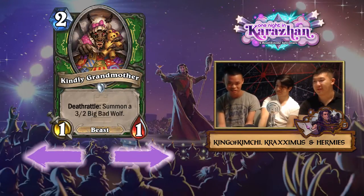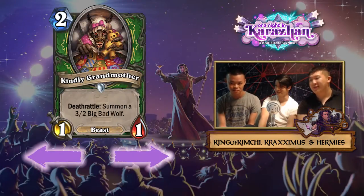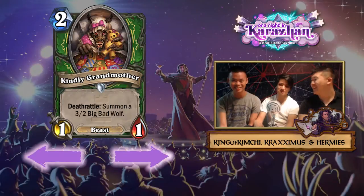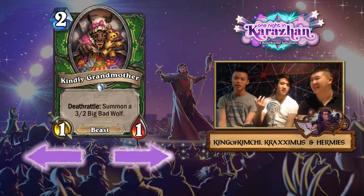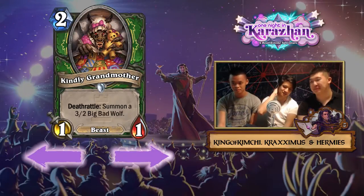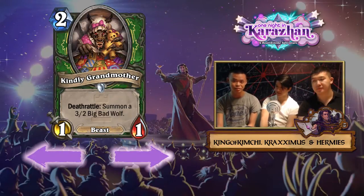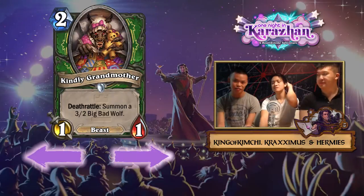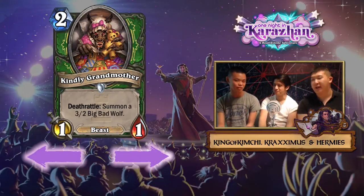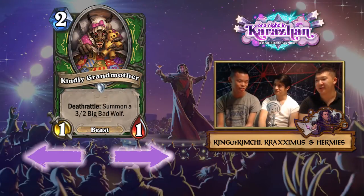This is a pretty good card - it gives Hunter more two-drop options other than Flame Juggler, Huge Toad, and King's Elekk, which they've been pigeonholed into since Whispers of the Old Gods. It even incentivizes Houndmaster back into the deck, giving you more targets. It also increases the pool of cards you can hit with Hukuran - and generally with Hukuran you want deathrattles that create minions, not things like Huge Toad. The verdict: it's pretty good to crazy good.